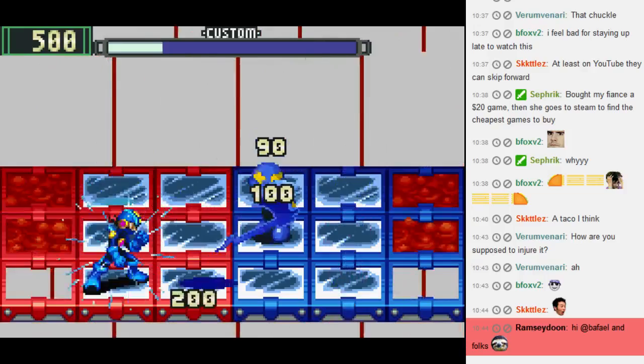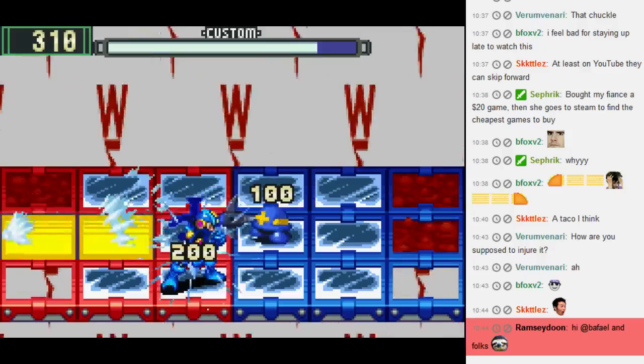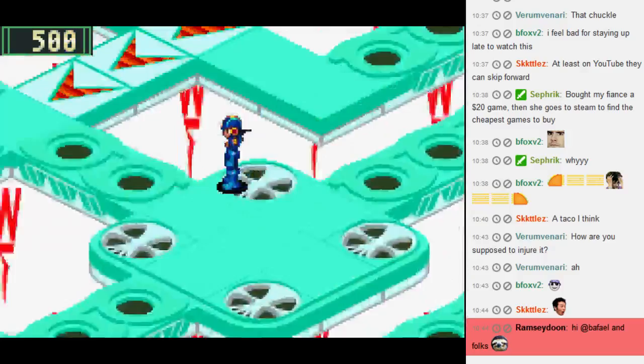You start with a shield because you're shield style. Your charge attack does... 50? Yeah, 50. See how that didn't break my armor? That's because of guts. That's guts style.